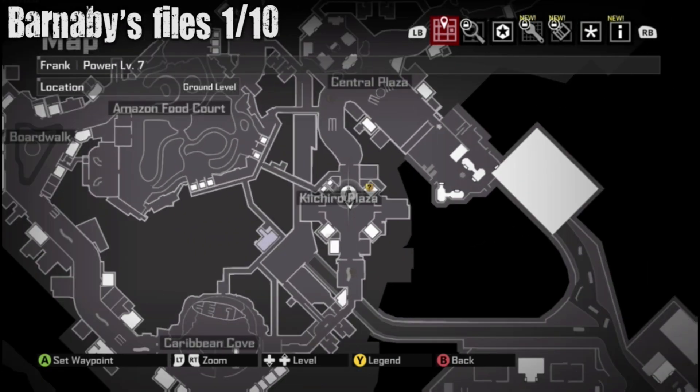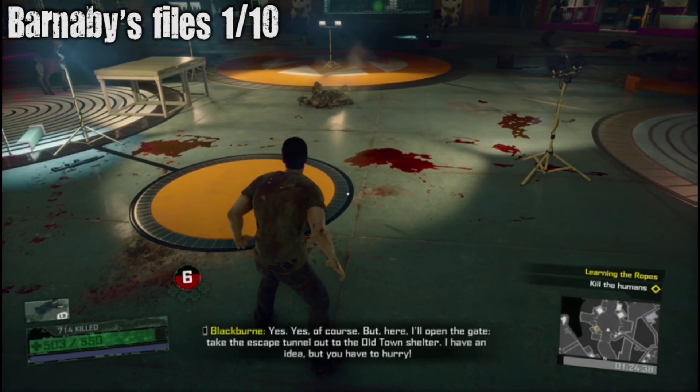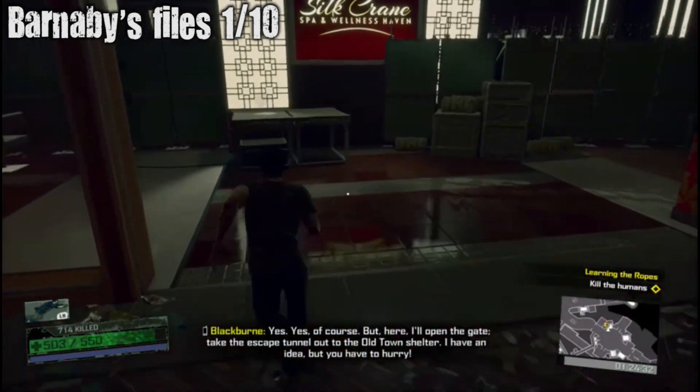Barnaby Files — right inside Kikoro Plaza, like right in here. This is when you get your first ability — you get them from that guy. And then we just run right over here to get the first Barnaby file.